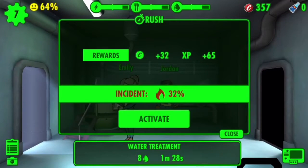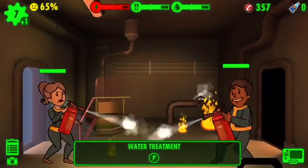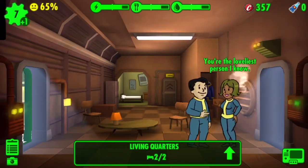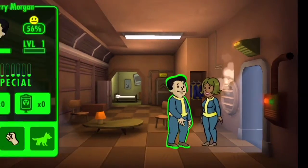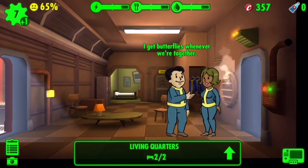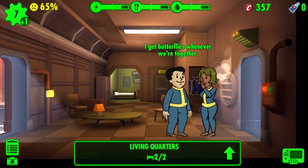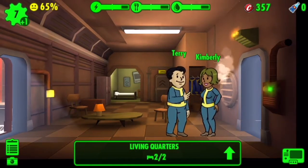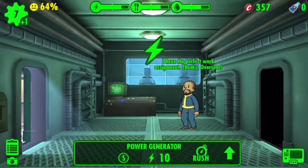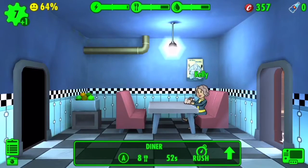Let's do a rush. The room is on fire — and that's the living quarters. 'You're the loveliest person I know.' Oh wow, get it in buddy! 'I get butterflies whenever we're together.' Oh my god, they're getting it in! Oh my god, I'll just leave them alone real quick. How are these guys doing? 'I have the perfect work assignment, thanks overseer.' You are welcome! Let's rush — yes!